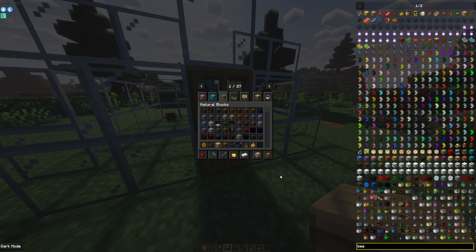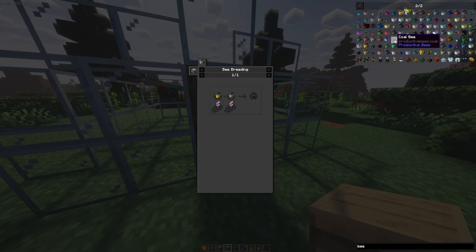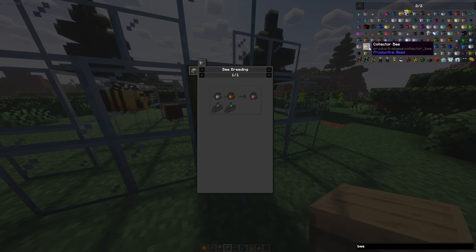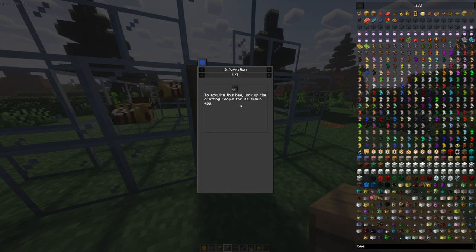So you're probably wondering how to get a specific type of bee. The best way is to go into your JEI menu, look at all the different bees, and find the one you want. Let's say you want coal — click on the coal bee and it's going to tell you the breeding recipe for getting a coal bee. Alternatively, if you find a bee that can be discovered in the world, click on it and it will tell you the location and how to look up the crafting recipe for its spawn egg.